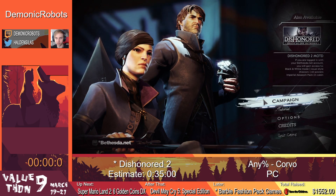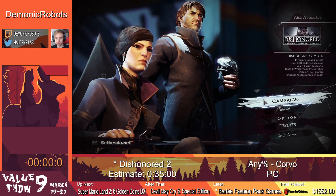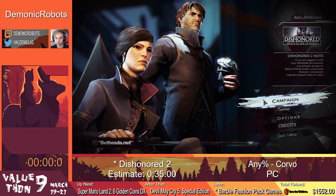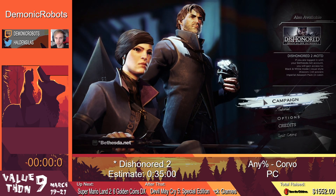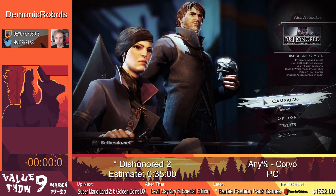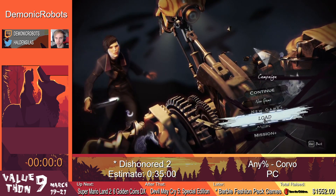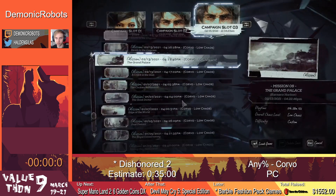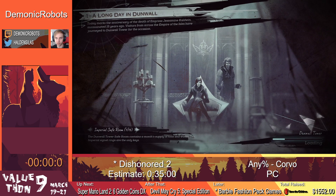She got usurped by her aunt and encased in stone. So the story is Corvo basically finding out how Delilah, who usurped us, is immortal, and basically saving the day and his daughter. We actually skipped the intro in the speedrun because it's just literally choosing your character and skipping cutscenes. So we start out on first input on the very first mission of 9, A Long Day in Dunwall.